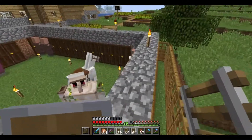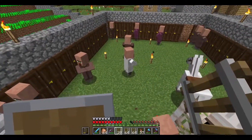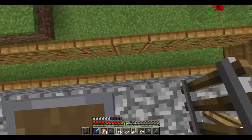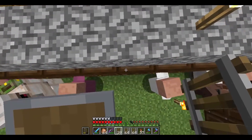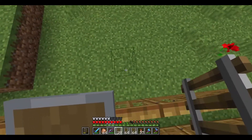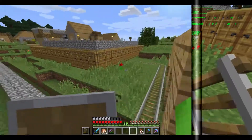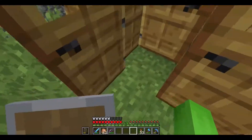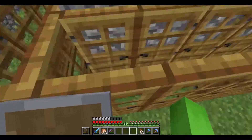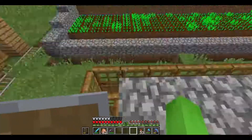Also, how are we gonna get the villagers in the rails without pushing them out of the way? I guess I could make a hole into a door, but block it off whenever I have the villager I need. Let's just put down the rails first. Four and a half stacks of rails later, we are finally done putting in all the rails.